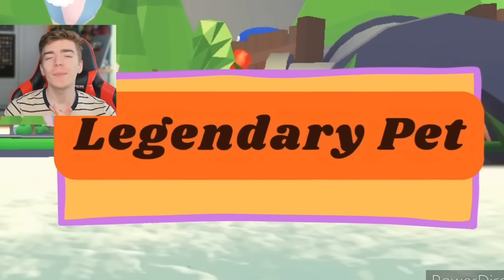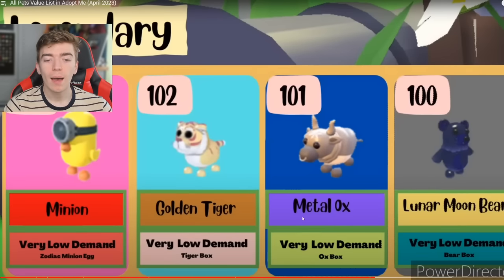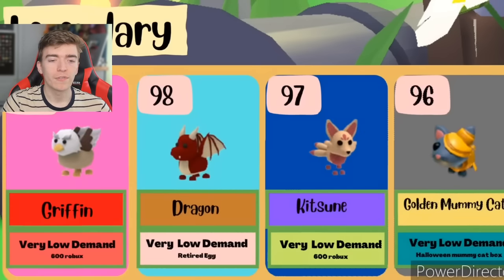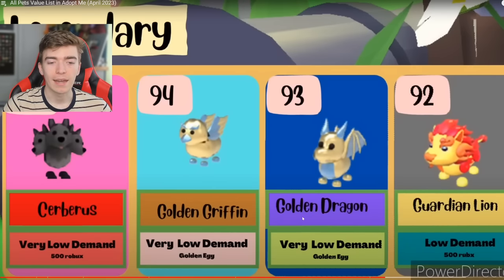Now let's find out what is the most common legendary pet. I predict metal ox. It's a minion — you could basically get infinite free minions, so fair enough. Then a golden tiger. You'd think the lunar moon bear would be more common since it was more recent. Then we got the griffin — it costs Robux and it's not obtainable anymore. Then a dragon, a kitsune, a golden mummy cat, and a cerberus. The cerberus has left the game now, so this will increase in value. Then the golden pets and a guardian lion, which also left the game — so that should theoretically increase in value pretty soon.